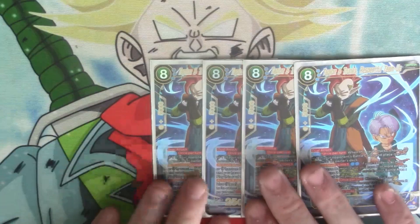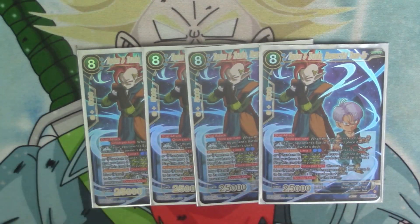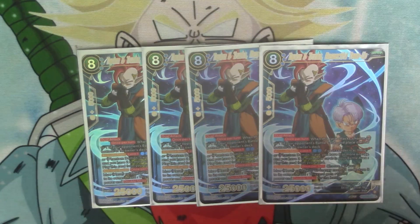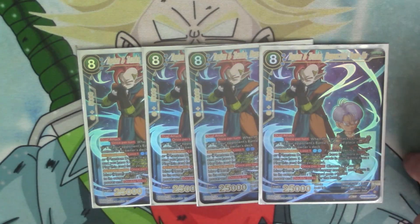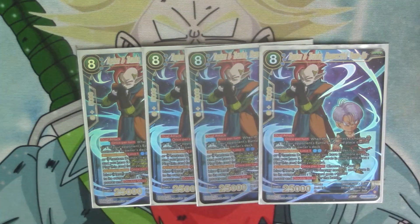And then to close out the deck, we've got four copies of the eight-cost Team Tapion and Trunks. It's dual attack, auto once per turn: when he attacks, you choose up to one of your opponent's battle cards and place it on the owner's deck. Activate main limit one, pay two blue: if your leader card is a hero or Phantom Demon and you have three or more energy and two or more blue cards in your hand, you can play this card from your hand. He's also got activate battle once per turn: choose one of your blue hero cards with cost one, return it to your hand, and he gains 10k and double strike.